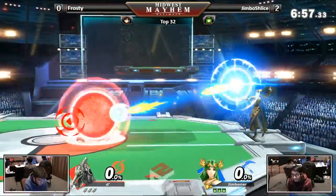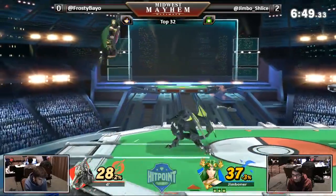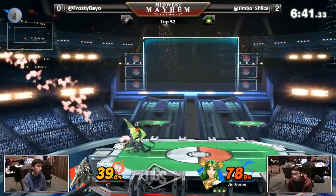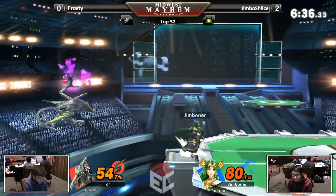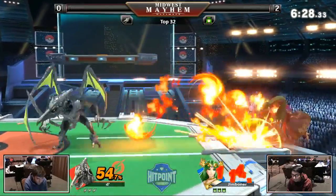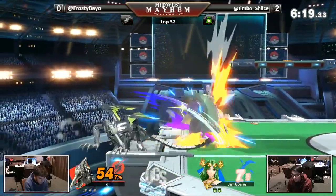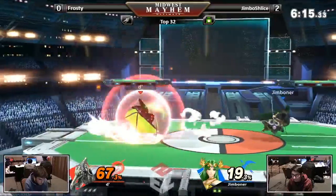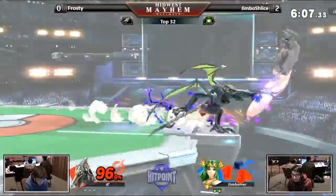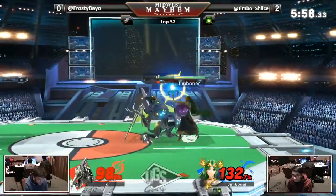I don't know if this is going to be a good idea either, because Palutena eats heavies for breakfast — her nair is way too good as a combo tool, and she's got the projectile to control space. But on the other hand, Ridley is a strong hitter, and Palutena is on the lighter side — upper middle weight. Ridley is fast, very strong, and has that mid-range zoning that Richter has to a much lesser extent, but it works better in a close mid-range setting. He gets the tech chase with side B. Frosty is definitely showing it up — look at those taunts. He knows.